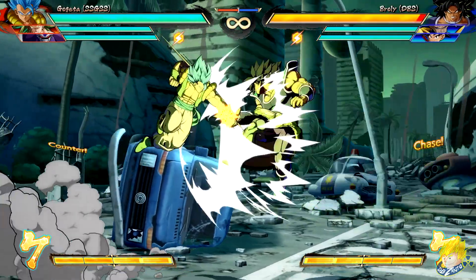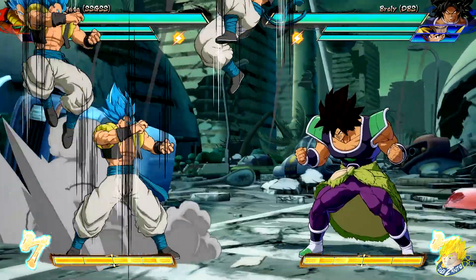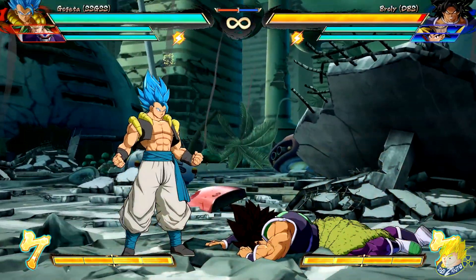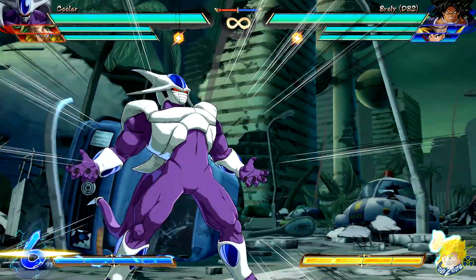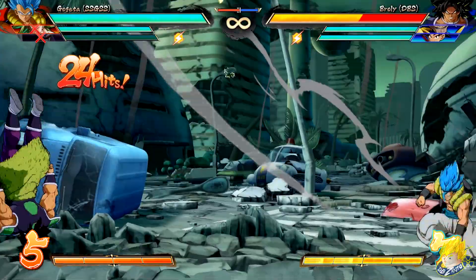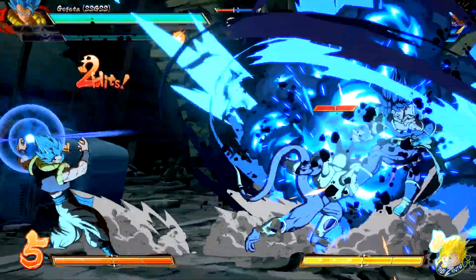Gogeta Blue's jumping light has increased active frames to interrupt moves easier in the air. His Multiplex Afterimage — he can perform super dash on whiff, choosing where to go from, making for a good mix-up option. His Ultimate Z Change when one of his allies is downed: Gogeta will now perform God Punisher instead of his Ultimate Z Change attack if the assist button for that downed character is pressed.